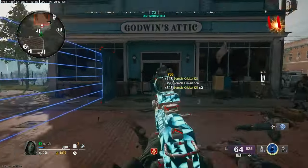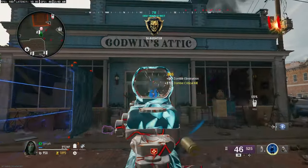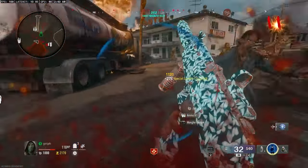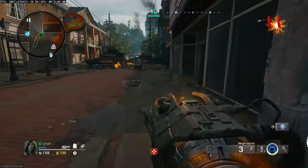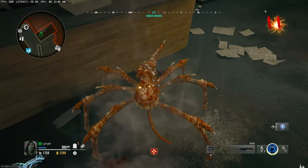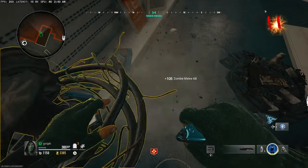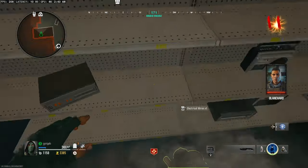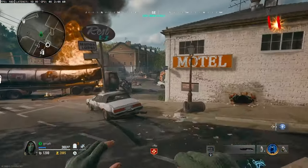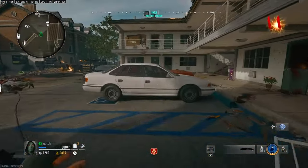Now wait until round 11 or 12 for a mangler to spawn. Shoot his arm off to get the mangler arm, then take it to the convenience store next to Quick Revive. Dig up these spots on the ground and you'll find golden wires, which are your third and last part.